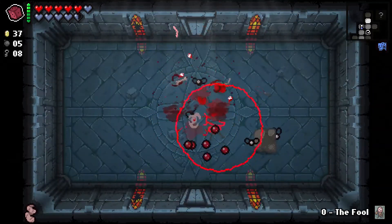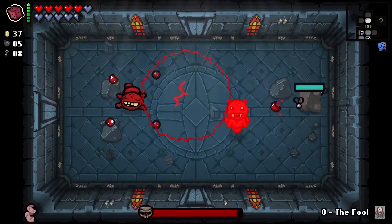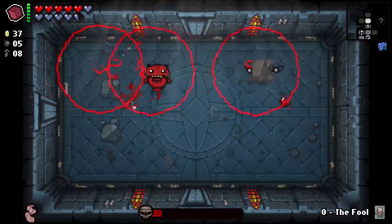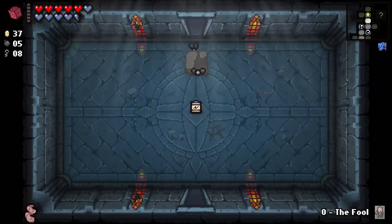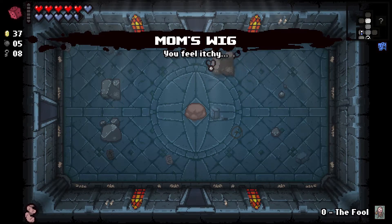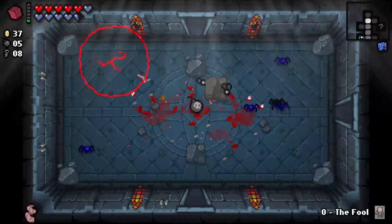It looks like we might be up here. Ooh, a battery. Batteries are good. Can you guys just die? Thank you. We'll re-roll it. There's a battery right here, and we'll re-roll it. We'll take Mom's Wing — it's not terrible. Better than nothing.